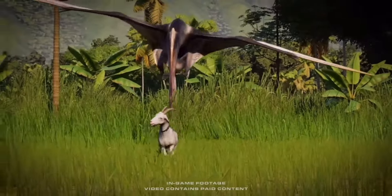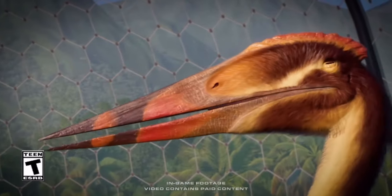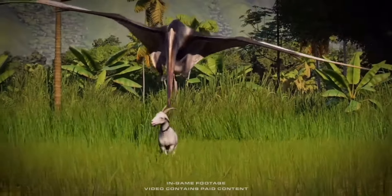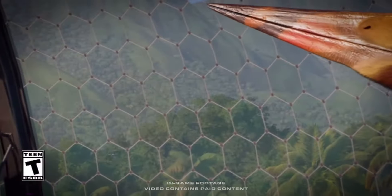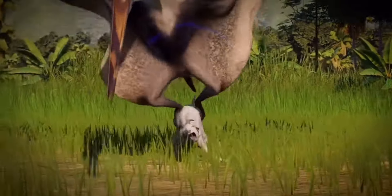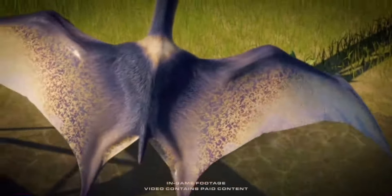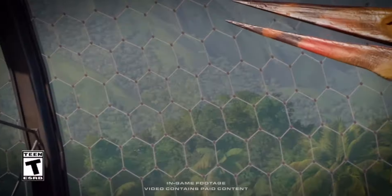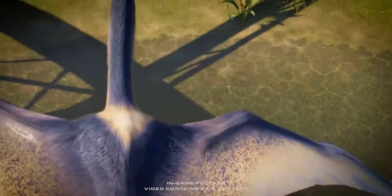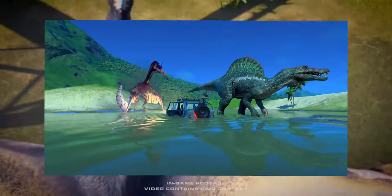The first creature the trailer shows off is Dawnatos Dracon and I really like its design. I really like the pattern it has on its beak and I really like that it picks up the goat at the end of the trailer — I think that's pretty funny. From what I've seen on the Reddit, it looks like it's going to be smaller than Quetz but still really big.